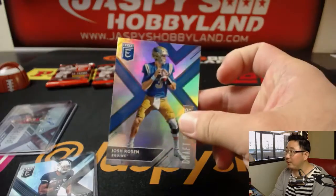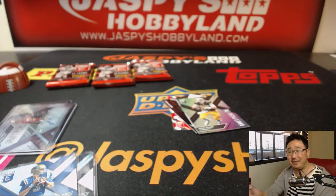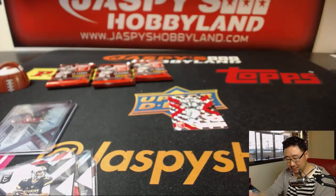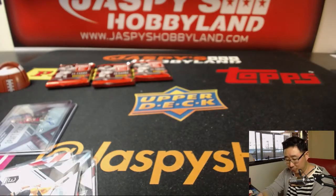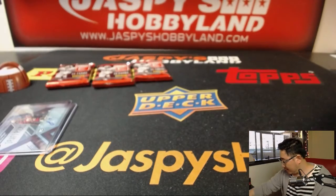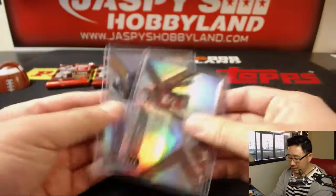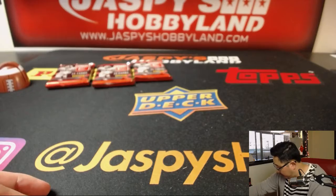We looked this up — all of the bigger name rookies are short printed, numbered to 50 or less, which has proven to be very difficult to hit.